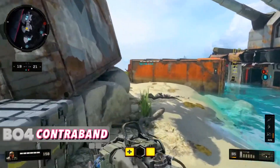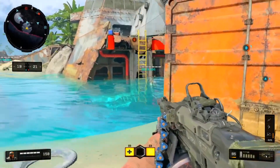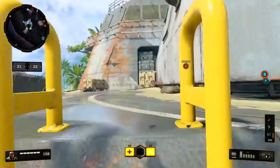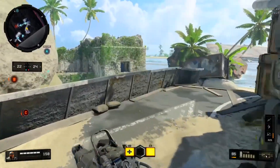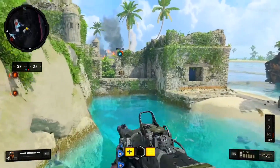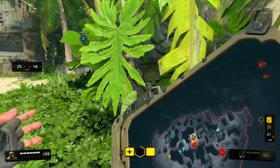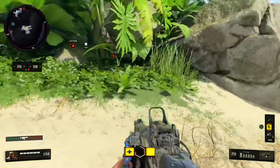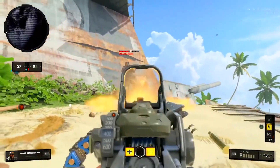Black Ops 4: Contraband. This game had four great remastered maps at launch — Summit, Firing Range, Jungle, and Slums — but with those off the table, Contraband just edges out Seaside. It was beautiful looking and one of the few maps that actually incorporated water well. It had a couple of areas you could swim in, but it didn't overexaggerate the importance to gameplay. It played exceptionally well in Domination. Black Ops 4 was a game that was overhated for no reason — it had very solid maps from the start, which is half the battle, and Contraband was the best original launch one.